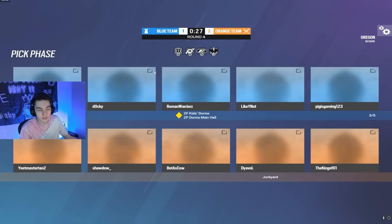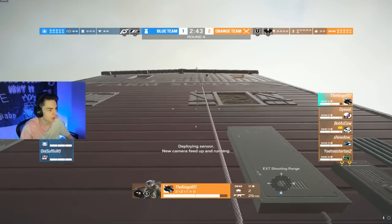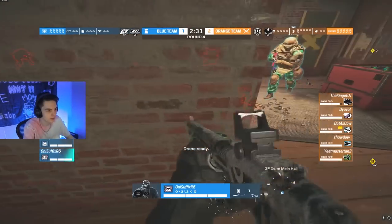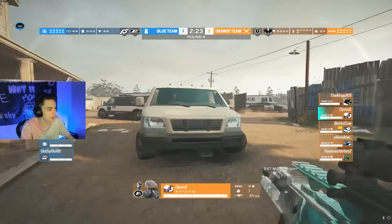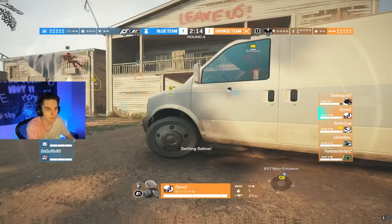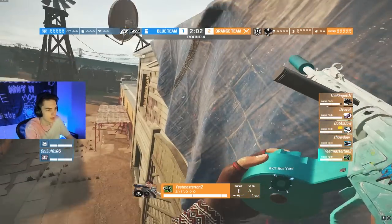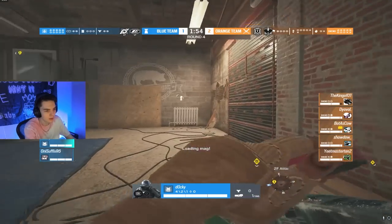Now pig switches to defense. King takes some shots while leaving spawn. Pig is going to be playing inside attic on Valkyrie. All the attackers are throwing nades underneath trying to get the jammer off the wall. Ani places another one to stop the breach, but it's going to be too late — Bot is already opening up the master wall. This is a fairly efficient attack from the orange team. Yeet repels on the games window trying to quick peek into attic to get a kill on Daki, who fortunately survives a little longer.